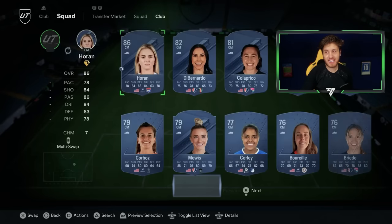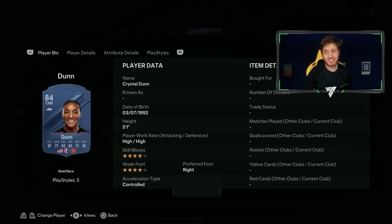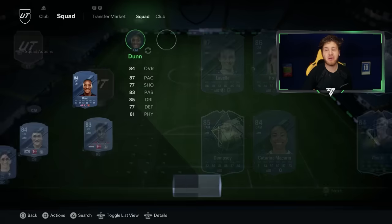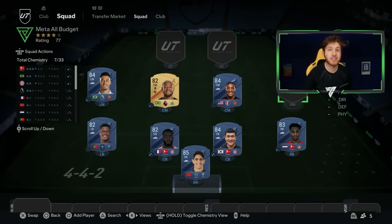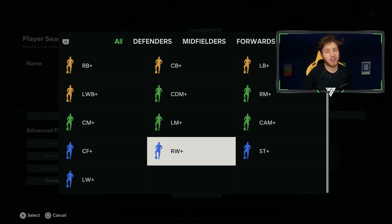Moving on to a more expensive option but still cheap — we're going to the USA and we're going to use Crystal Dunn. Look at those stats: 87 pace, she's like 8,000 coins on the game right now. She's absolutely brilliant — four star, four star — and she can play CDM as well. She's 84-rated and she's crazy overpowered in this game.